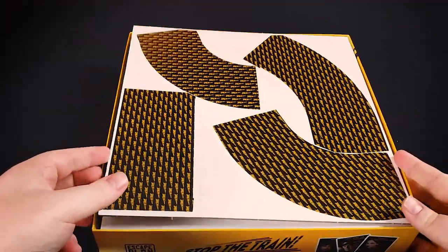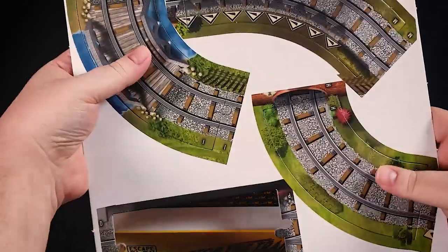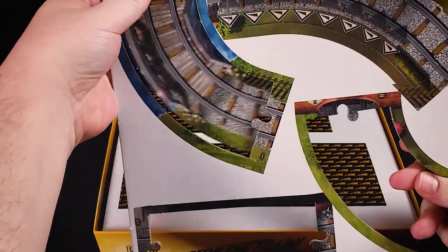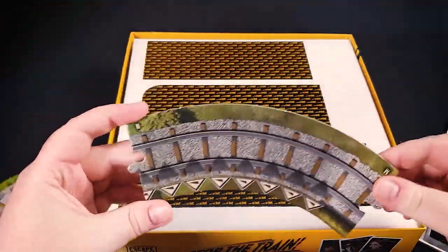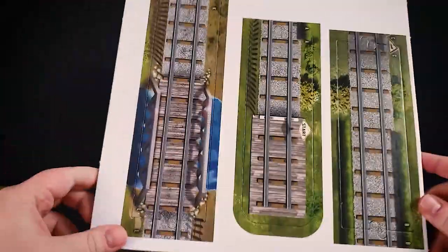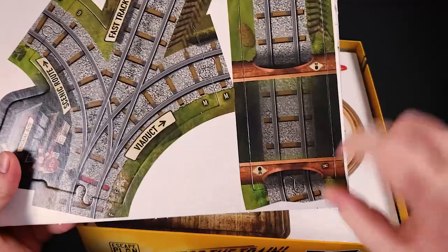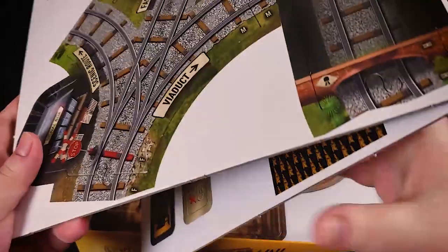We have some punch board here for the track itself. This track goes together like a puzzle with little clips, and there's only one way it goes together so it'll always be the same. It all punches out really nicely and the graphics are nice. There's iconography on the tracks themselves at certain points to denote different things like if you're on a hill or in a tunnel. Those things have an effect during the course of the game — for example, certain things you can do specifically in tunnels that you can't do otherwise.